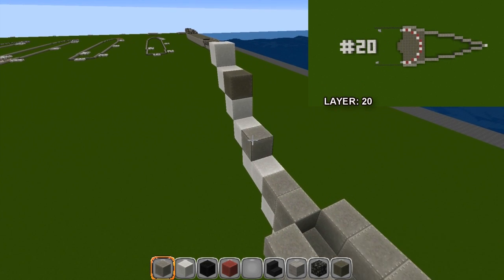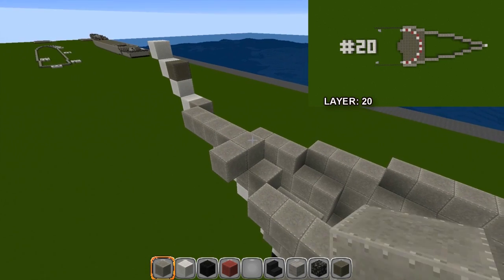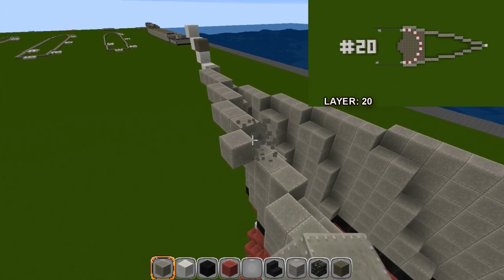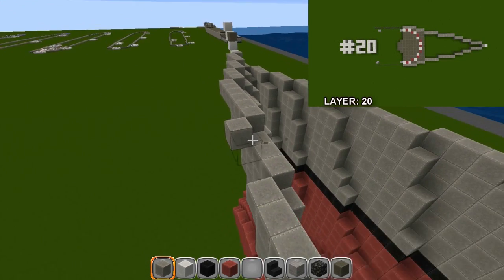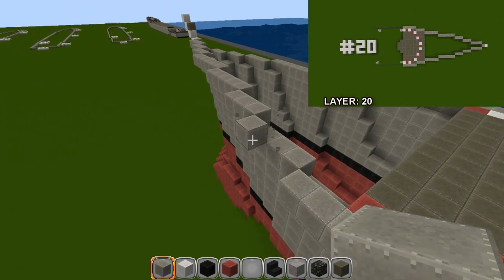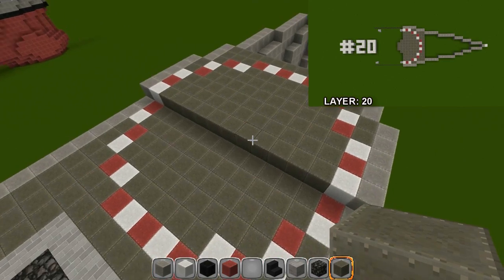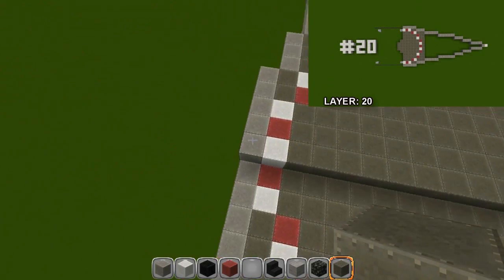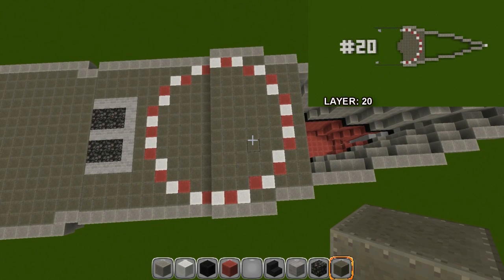Take your stone bricks right up the center four blocks, fill that in, then cobblestone two wide on each side — six blocks total — and finish outlining with stone bricks. Layer twenty: right here behind this block, out by four, then three, then three again, then six, then five, then three, then five. Do the same down the other side. Alternate white red white red and finish off the circle for your next deck pattern.